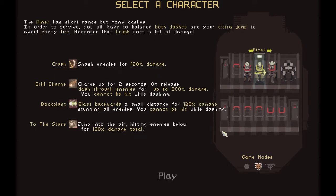The second character is the Miner. He is very short range - he has two pickaxes and just smashes enemies right next to him. He has more mobility than any other of these four characters, with Drill Charge to go forward, Back Blast to go backward, and To the Stars which is a double jump. Every character can jump once by default but he can do a second jump. He's a melee character, so that puts him at a disadvantage, but Drill Charge and Back Blast both let you avoid damage when used properly. He is very difficult to play.